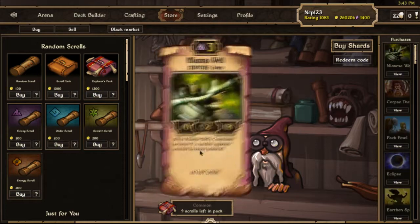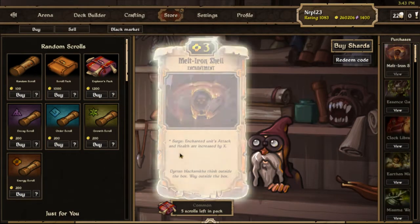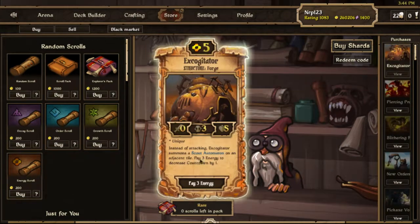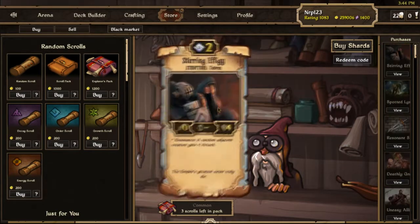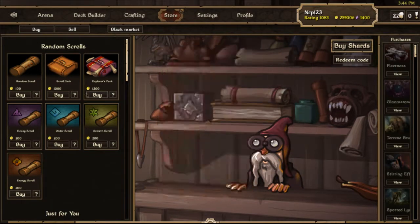I'm thinking about bringing back Scrolls Top Five Plays of the Week. Also, custom matches are in Echoes — people have been asking for that forever. You can challenge your friends and change the rules, add conditions. I haven't really played it that much, but I assume it's going to be really fun.